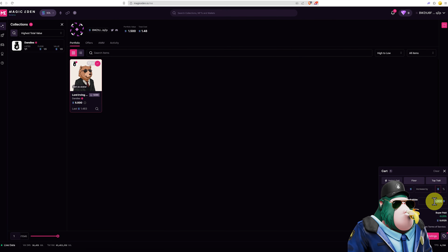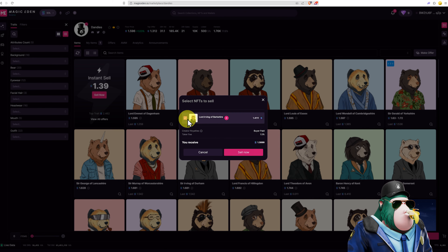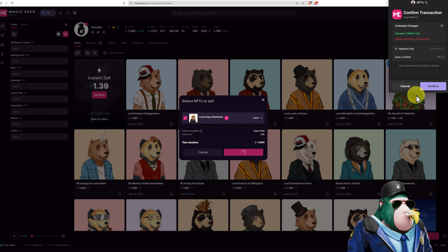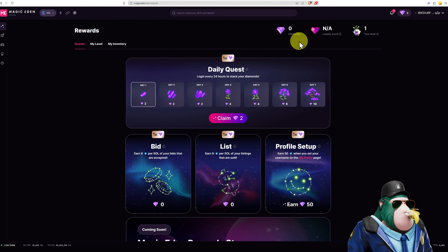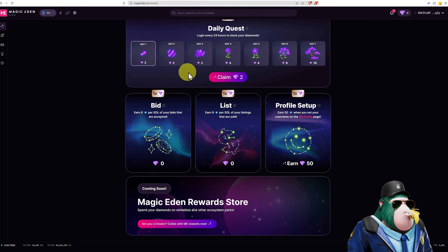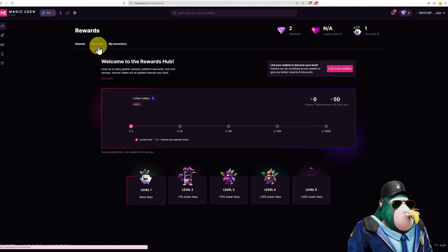Otherwise we can change the price here. I'm going to delist the one item — confirm — then go to Dandies and click sell now. Select the NFT and sell now, and confirm. And that's how we buy and sell with Magic Eden. They also have a loyalty program — come up to the diamond. You can accumulate diamonds by using their platform, claim some daily, and in the future there will be a Magic Eden rewards store. As you trade more, you get a discount on fees, accumulate diamonds, and maybe those diamonds can be exchanged for NFTs or something like that in the future.